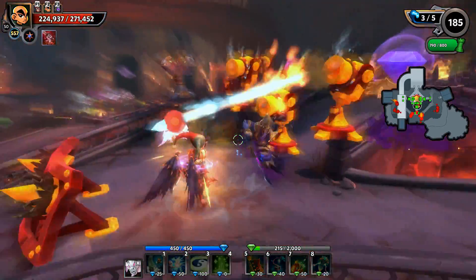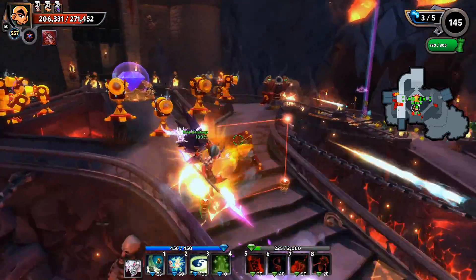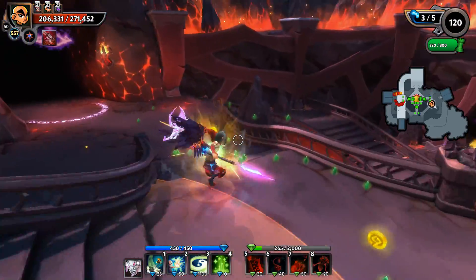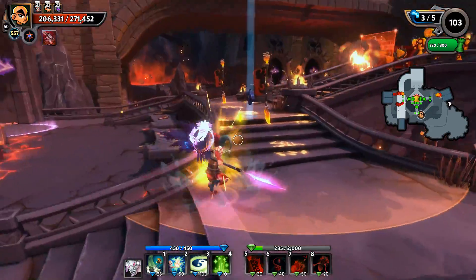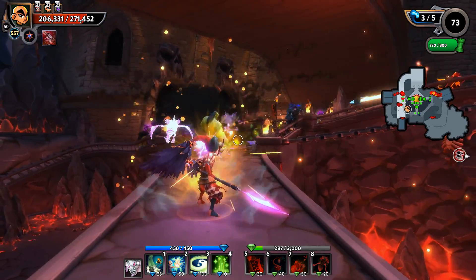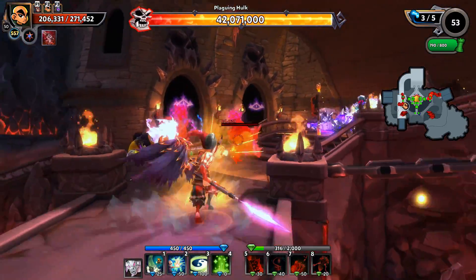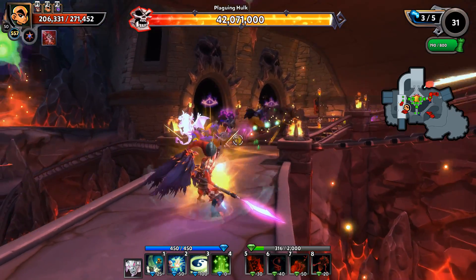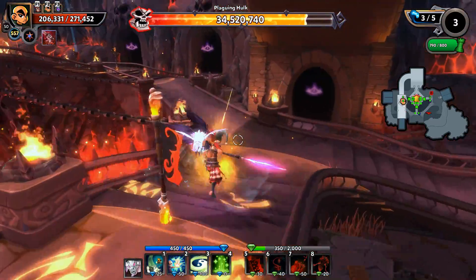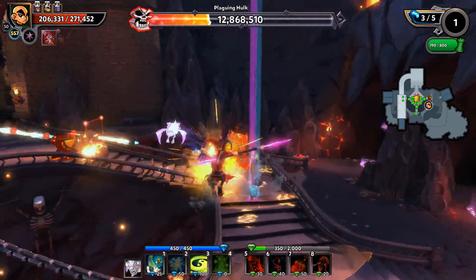Thank you very much to Trendy for giving me the opportunity to pop in and give you all this sneak peek. The second I heard I might get the chance I've been absolutely chomping at the bit. I've got to do some Molten Citadel Chaos 7 — this is one of my favorite maps. Magus Quarters in DD1 was my very first absolute favorite grind map, and that just makes Molten Citadel even nearer and dearer to the heart. So stoked that this is my very first Chaos 7 expedition in Molten Citadel.